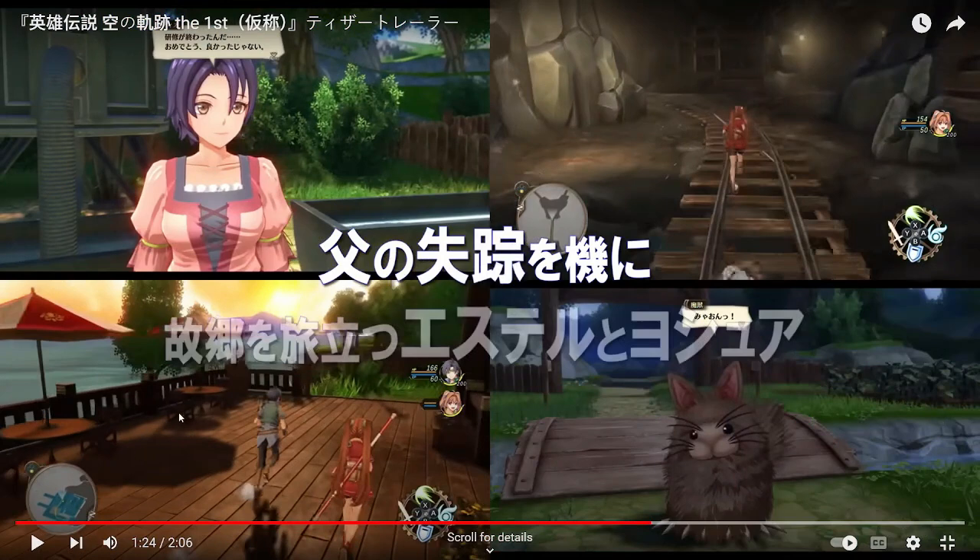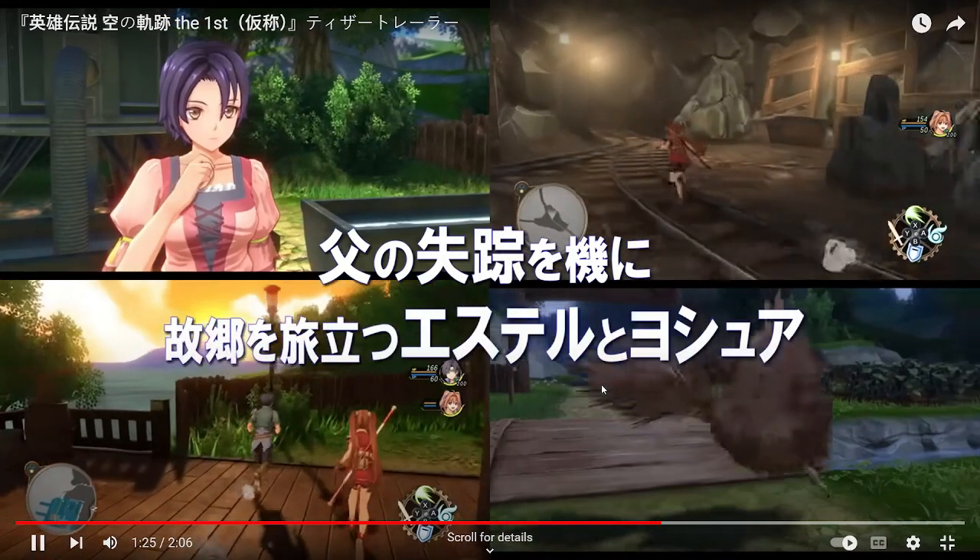Some even more details — I believe this is the Kingfisher Inn. Look at that sunset, the umbrella, the trees, the water, and the planks — the details on the planks! I believe up here we've got the Malga Mine, and look how cool the rocks look. Super cool. And down here is the scene with the furball monsters attacking the farm outside Rolent as well. I'm sorry if I'm misremembering some names — it's been a little bit since I last played the Sky games. But just seeing it all in HD again — oh my god, amazing.